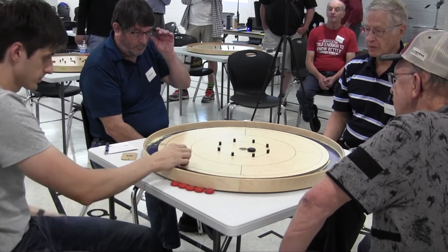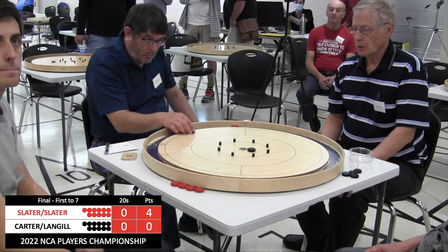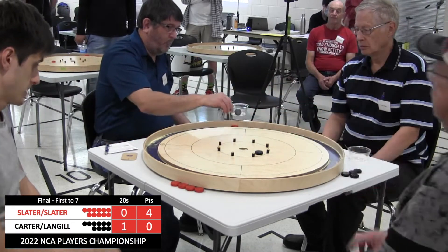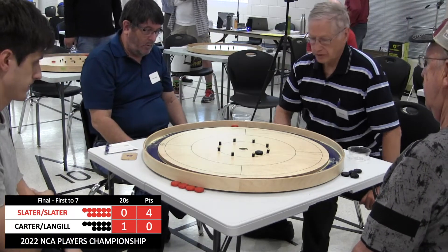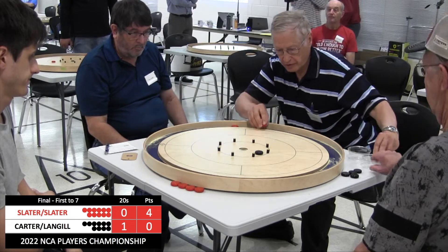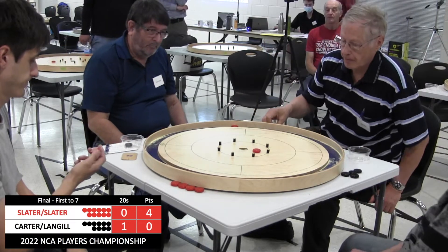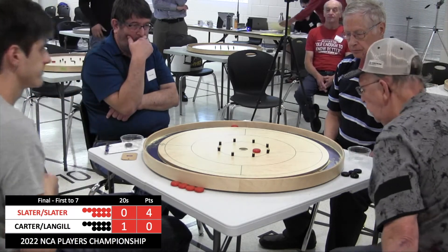Very first shot of the third round — Peter Carter leaves it short. Justin Slater misses what looked like an easy, well, definitely a pretty nice setup for a takeout 20 — he misses everything on that shot. Ron Langell makes him pay with the open 20, and not only does Langell make the open 20, he pushes his own disc that was sitting in a great spot for the Slaters to score a takeout 20 — he pushes it away from the 20 hole. But Slater settles for the hit and stick.